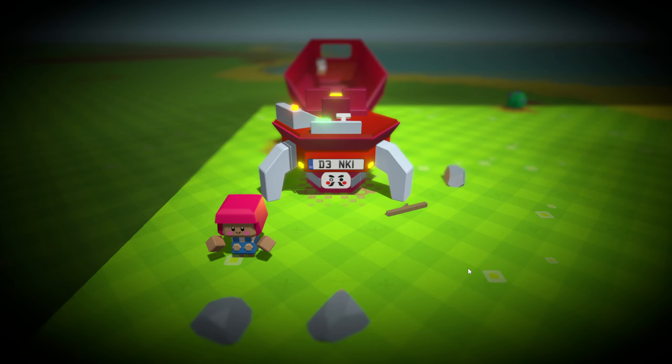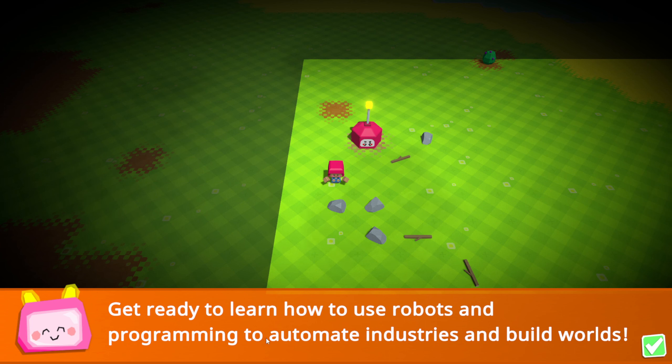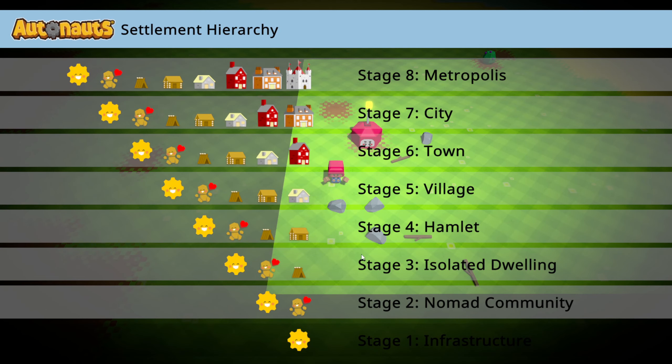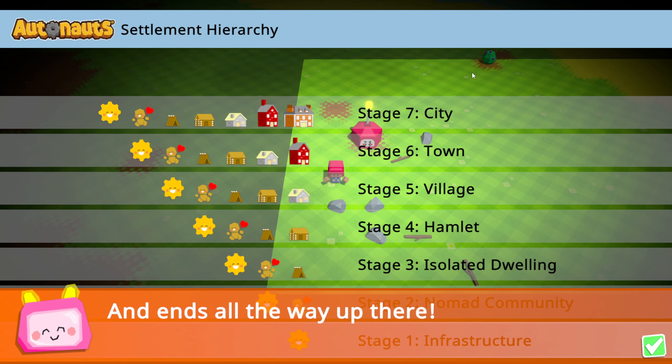Alright, here we are. Welcome, Autonaut — I am Auto Zero. Get ready to learn how to use robots and programming to automate industries and build worlds. We're going to start off as infrastructure, all the way down here, and work all the way up to metropolis.